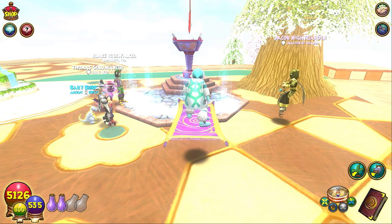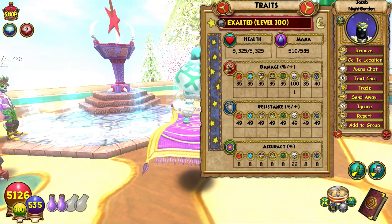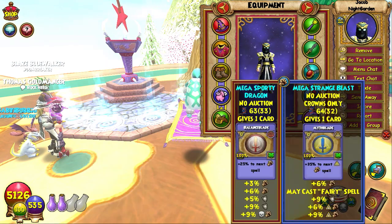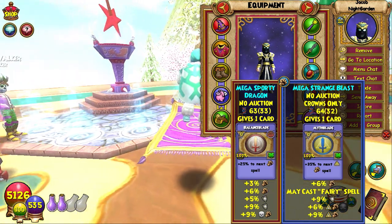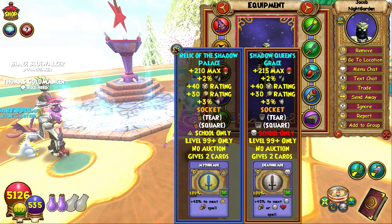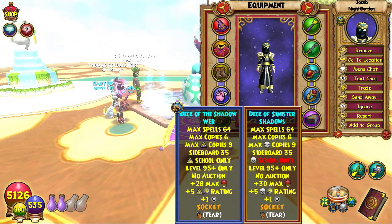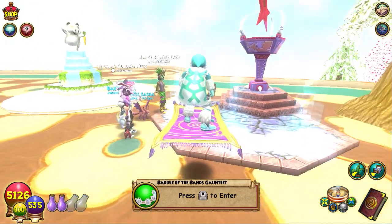We also have my brother Jacob Nightgarden — say hello! He's rocking 100 death damage, 49 resistance, 22 death accuracy, full Malistaire gear, and a work-in-progress pet that needs to be triple damage. It's hard to get — Malistaire drops it from the Graveyard dungeon. He has the divine animal of beauty, alpha omega, and a normal pip deck.